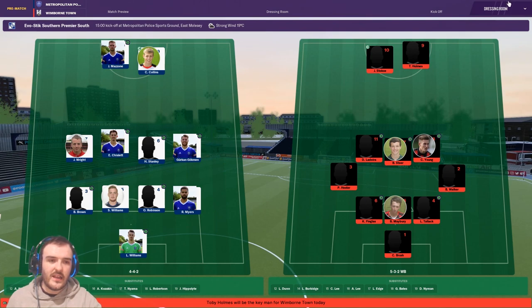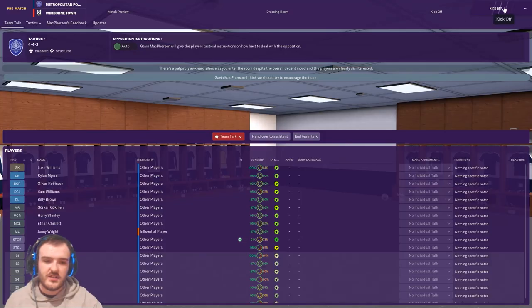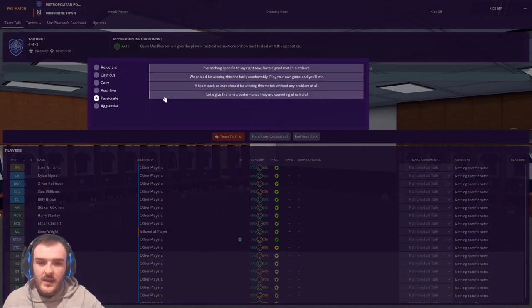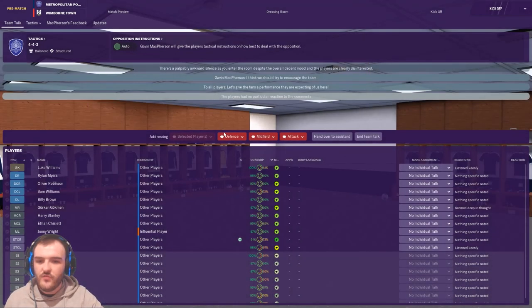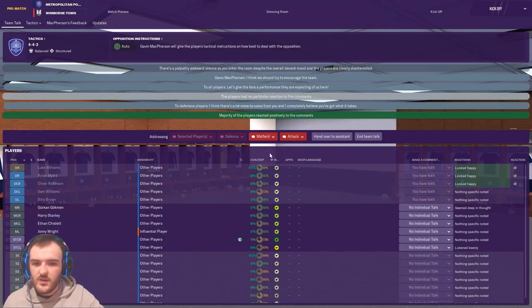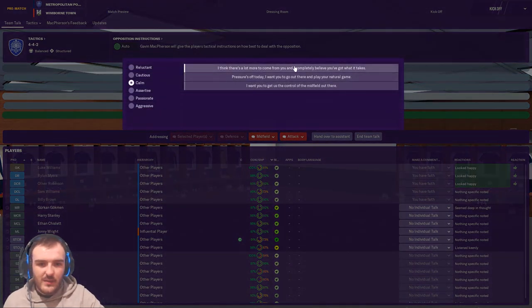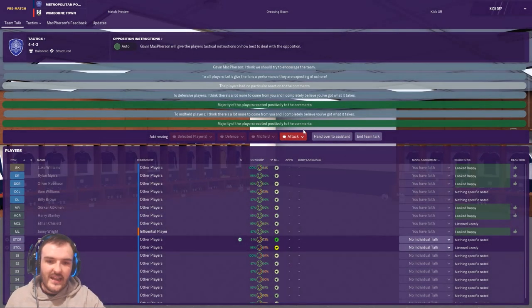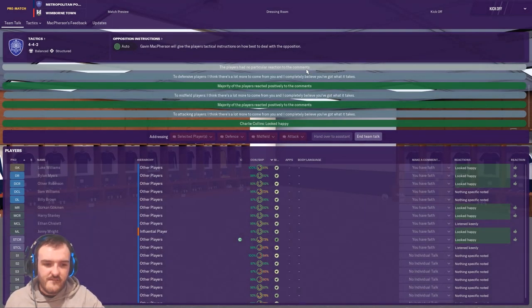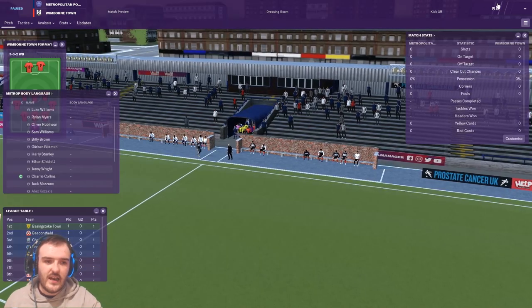Let's go for the team talk — I'm going to go passionately. I'll give the fans a performance they're expecting — no real reaction. So I'll go with 'I think there's a lot more to come from you' to the goalkeeper and a couple of defenders, then tell the whole squad the same thing. That gets the vast majority motivated. Let's go and win this game.